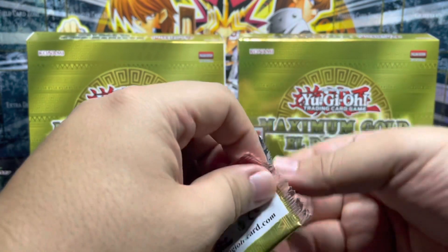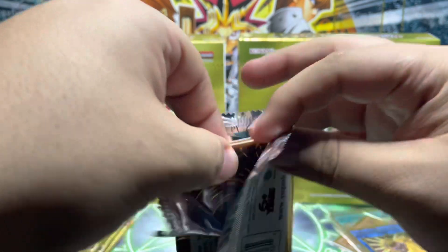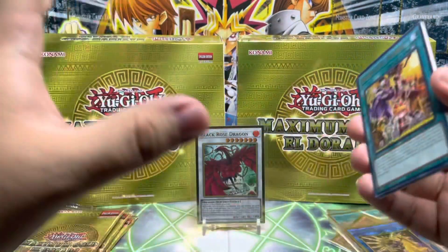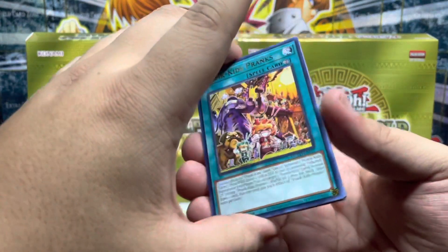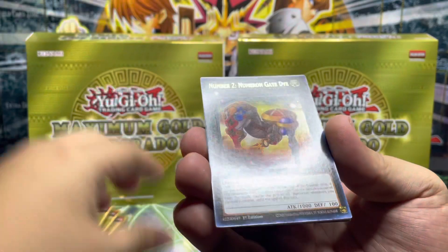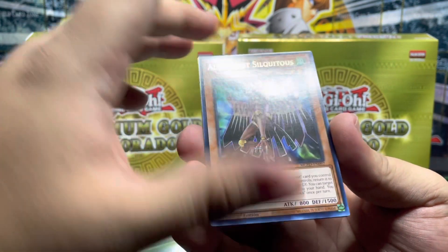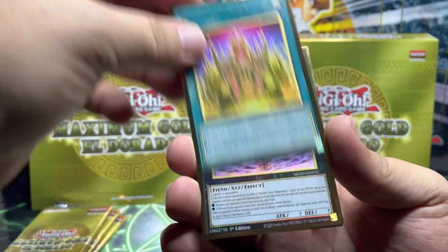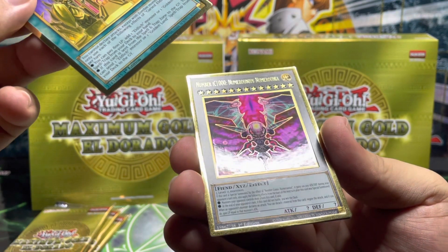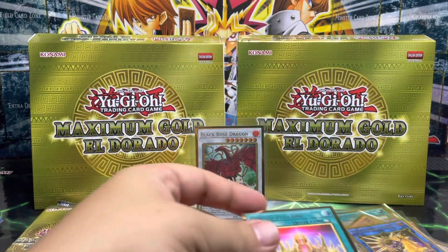We still have quite a few packs and we're still hoping to pull an Access Code Talker or Blue-Eyes White Dragon, just to name a couple. I'm not too sure on the ratios yet — this hit is still new so I'm not sure if they're hard to pull, but I'm already excited that we got that Black Rose Dragon. We have Prank-Kids Pranks, Rainbow Neos, Number Two Numeron Gate, Numeron Gate, Eldritch the Golden Lord action, Number C100 Numeronia, and a Summon Limit to end that pack.